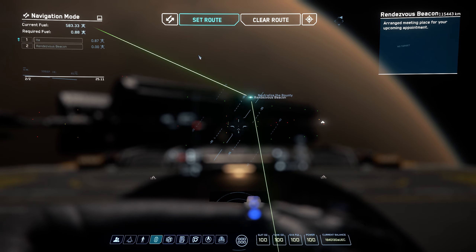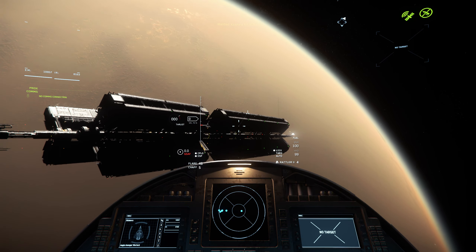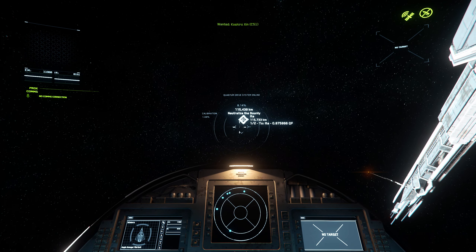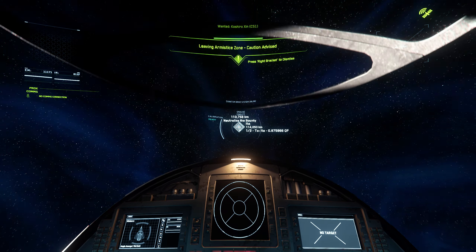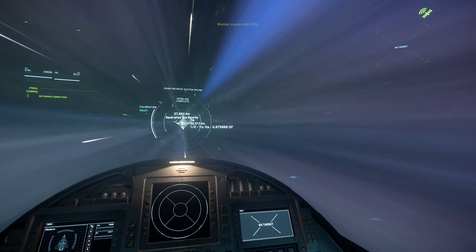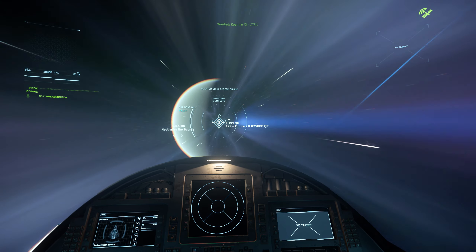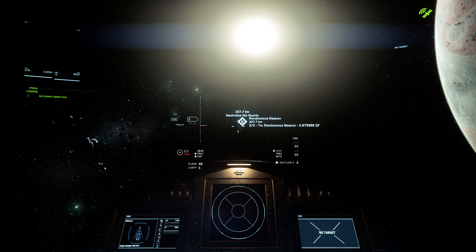There's our mission — Rendezvous Beacon. We'll set the route, taking us to Ita, and then it'll triangulate us over to the surprise spot. Pay no attention to the canopy; it's one of the bugs you'll have to get used to. They haven't fixed it since I've been playing the game — some patches it'll be fixed, then the next patch it'll be screwed up again. Quantum over to Ita, which is the moon around Hurston. You can stay in the Hurston area for all of these missions. Hit B, spool it up, and fire it off.